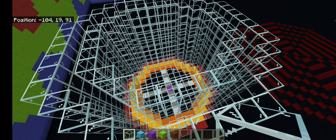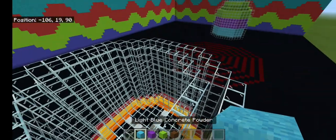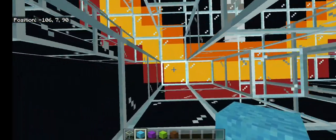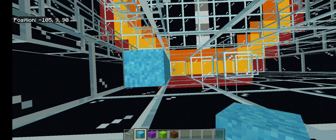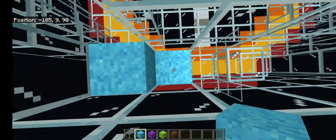Now you're ready to place your powdered concrete. For me, I'm going to be doing a simple layer pattern — nothing too complicated — and I'm going to be using these colors. All you're going to do is go right here and you're going to go up 1, 2, 3, 4, and you're just going to do that all the way around, like so.